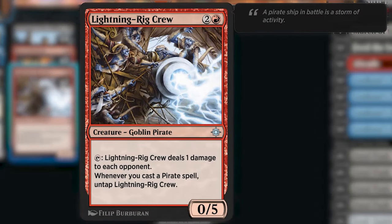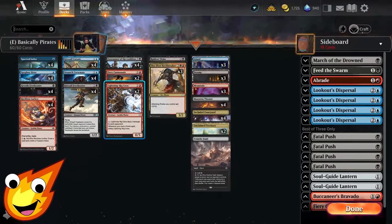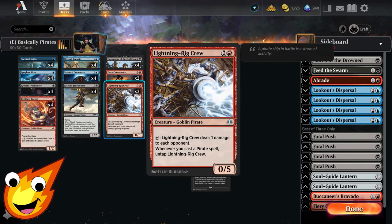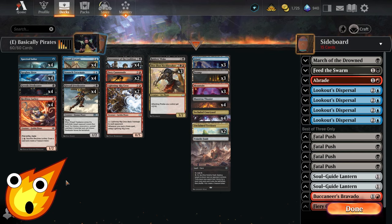Lightning Rig Crew goes hand in hand with Forerunner. It's a three-mana 0/5 Goblin Pirate — you simply tap it to deal one damage to each opponent, and whenever you cast a pirate spell you get to untap Lightning Rig Crew. Both cards together provide great reach to burn out your opponent little by little. Lightning Rig Crew is also a great blocker and isn't a Defender, so you can technically attack with it if you can find a way to pump it.